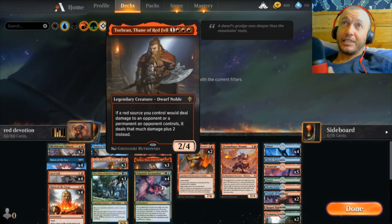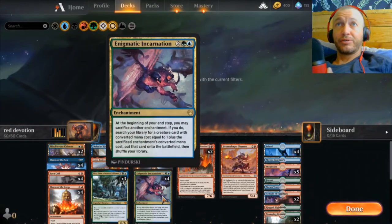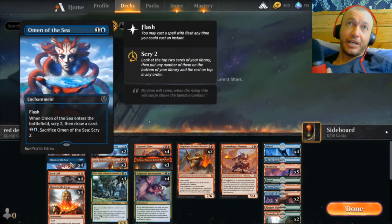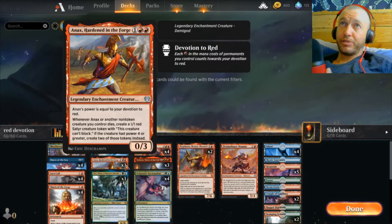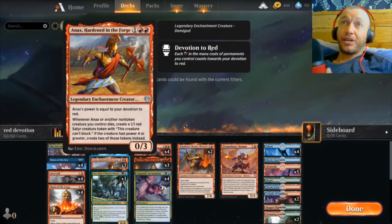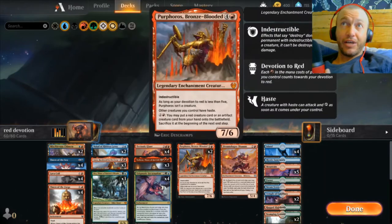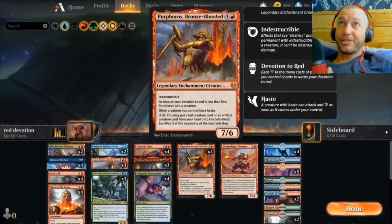It's an insane attack. When you're dropping things like Uro, Enigmatic Incarnation, and Omen of the Sea, the opponent is totally not expecting you to pull this red devotion out of nowhere and swing in with a nine and a ten. If you have Perboros down — which will be online 100% — you're swinging in for another nine indestructible, and that usually just wins you the game straight up.